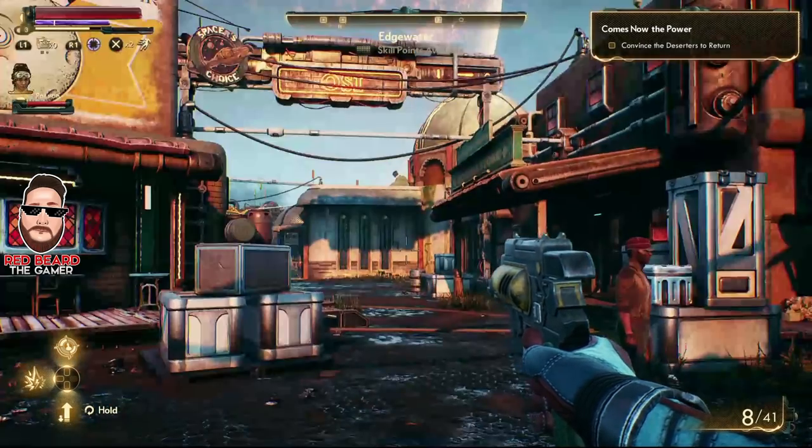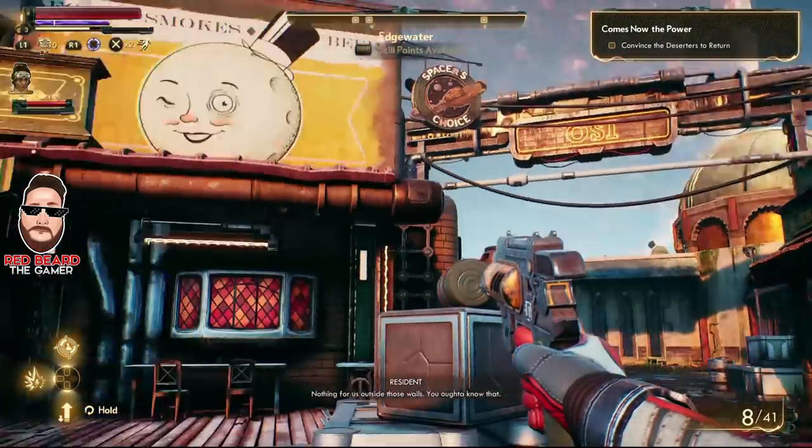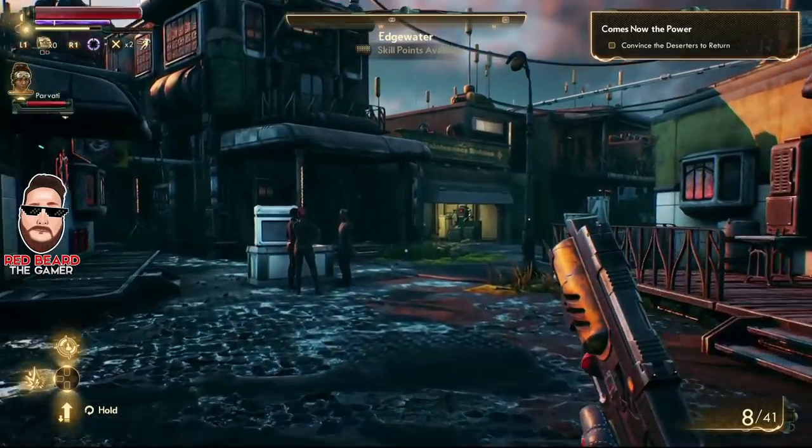The menu will load in just a matter of seconds and we're back in Edgewater. You can see the general store right there. Sometimes you'll actually spawn back at the porch — just turn left and run over to it.